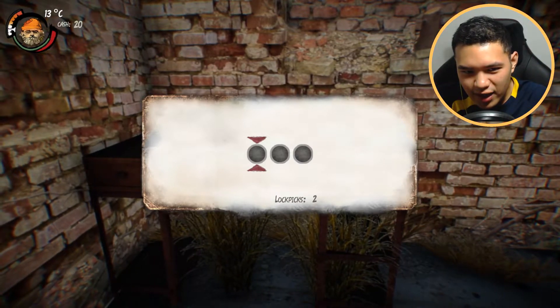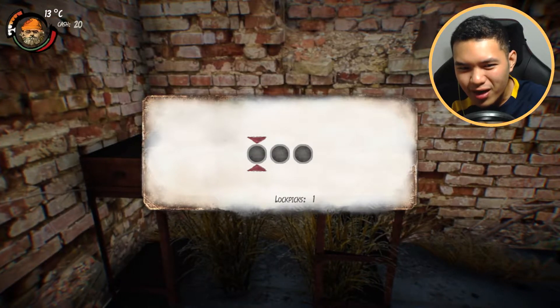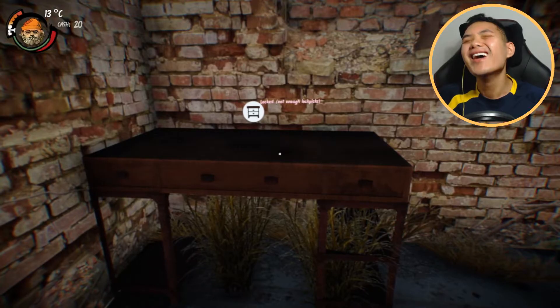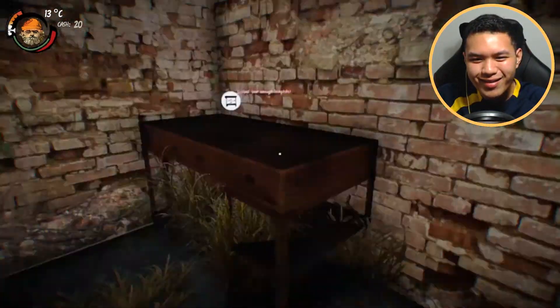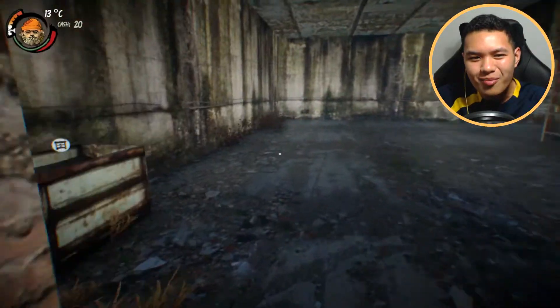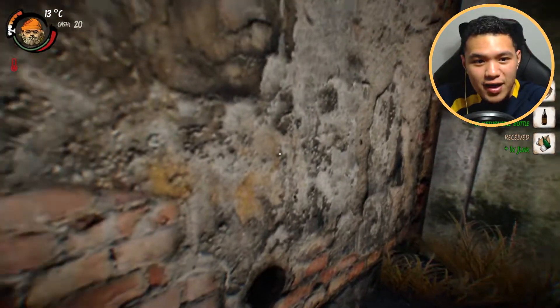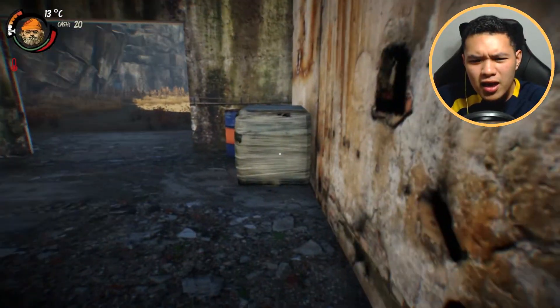Let's see if we're lucky with the lockpick. Now we don't have enough lockpicks. So we can make lockpicks as well, and we can steal stuff - stealing from inside and from shops as well. You know what, let's just keep going and we're going to meet civilization.